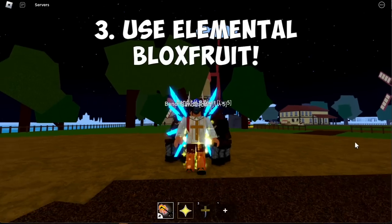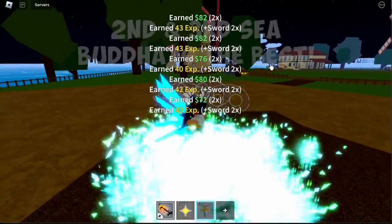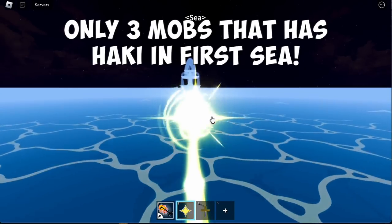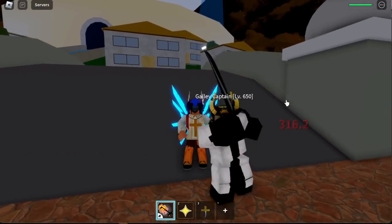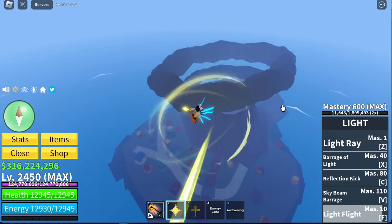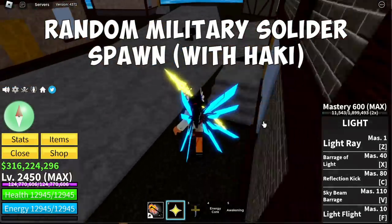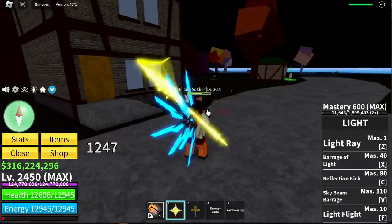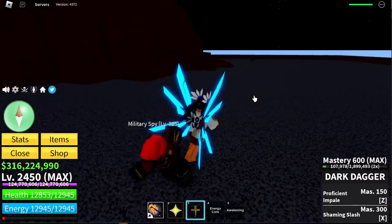Step number three: use elemental block fruits. In the first sea the best fruit is light fruit — not Buddha, it's light fruit. Second and third sea it's Buddha, maybe third sea magma. In the first sea, only three mobs have Haki: the Galley Captain in the fountain city, Military Soldiers in the magma village — there's a chance one will spawn with Haki — and Military Spies on another island. Since only three mobs have Haki it's not really good to grind there, so just do server hop instead.